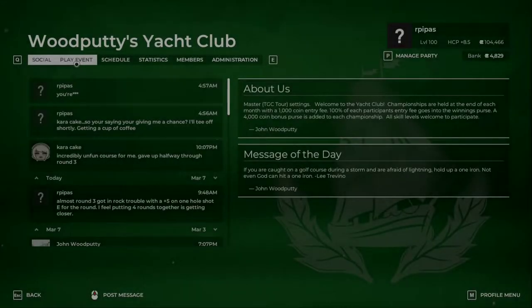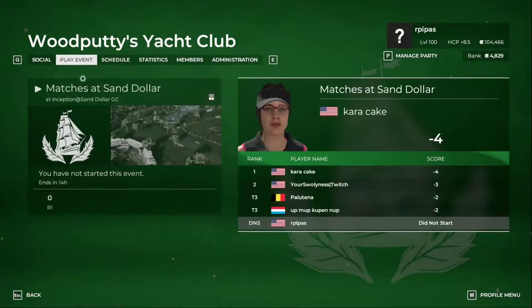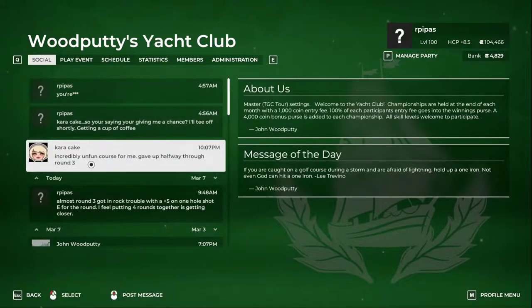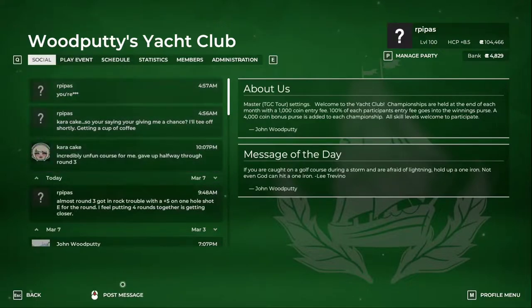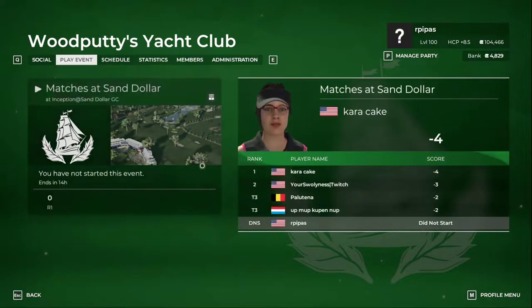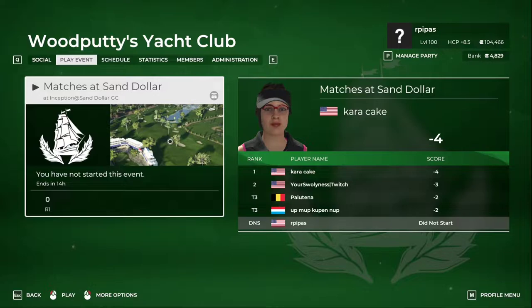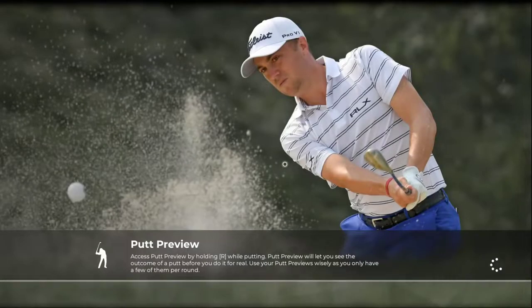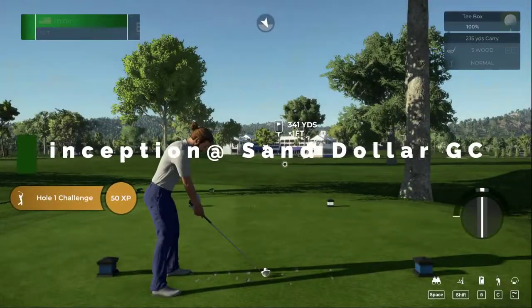Alright, welcome back. Here we are over at Wood Putty's Yacht Club. We are going to play Inception at Sand Dollar Golf Club. I think it's a tough course — it might be a tough setup. Caracake said they didn't do too well; they shot minus 17 for all four rounds, so we are going to give that one a go. Round number one, getting ready. I got my cup of coffee. Welcome back — if you're new to the channel, hit that subscribe button. We are looking to get to 50.